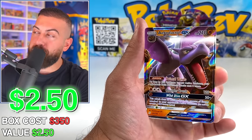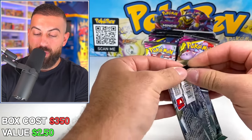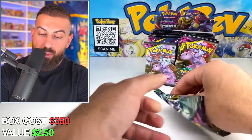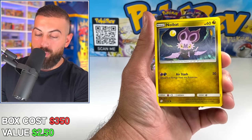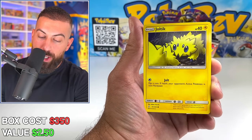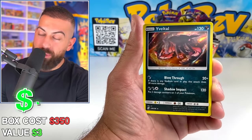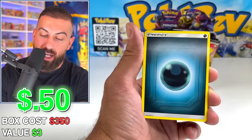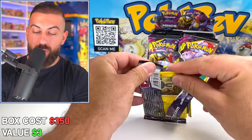We got our first GX, Aerodactyl GX — $2.50 worth of cards. We do have the bulk reverses and stuff which I'll add up later. We got Joltik, Cubone Reverse, and a Holo Yveltal hit. I'm hoping we can get at least one secret rare out of this booster box — that would be really helpful.